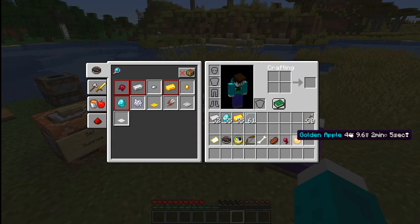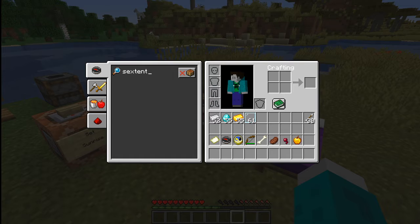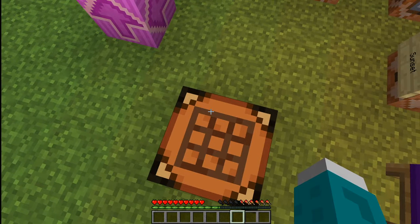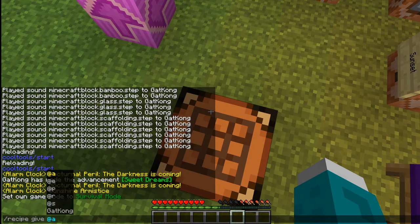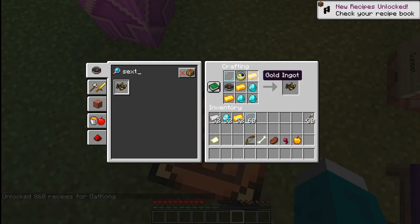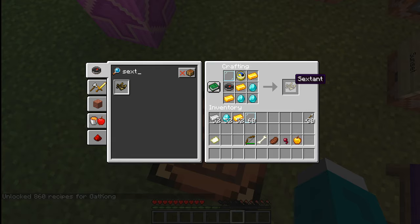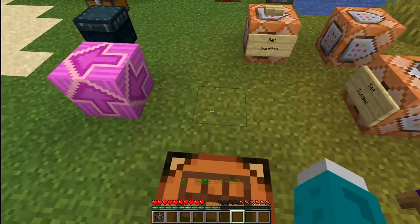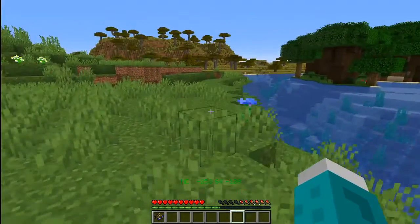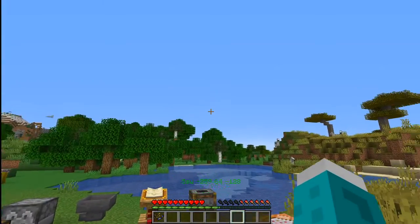Now there are some tools that don't exist in vanilla Minecraft, one of them being the sextant. I just forgot to renew all the recipes for this world. The sextant is a tool that combines the compass, the clock, and a couple other features. You'll see it is behaving like a compass — it is in my hotbar and it is providing me my grid coordinates and my compass heading.